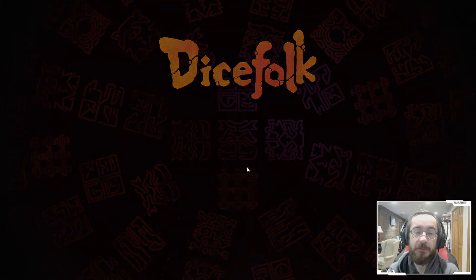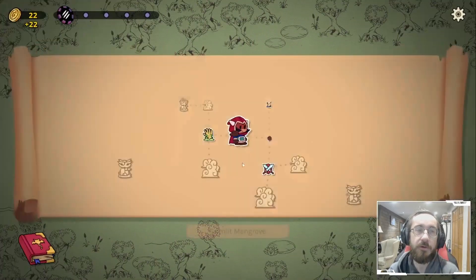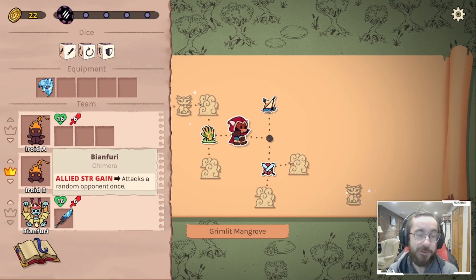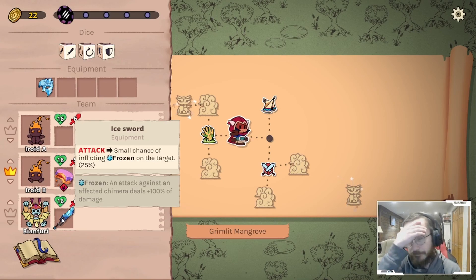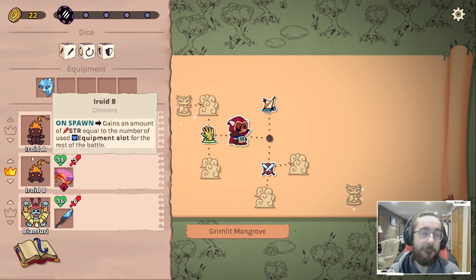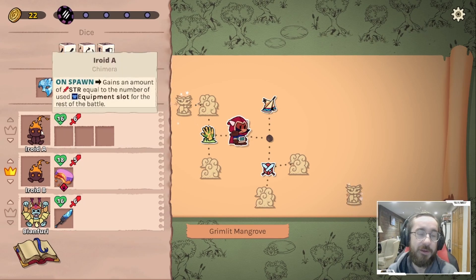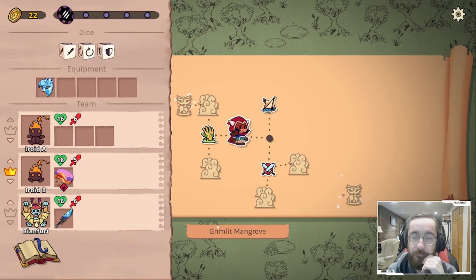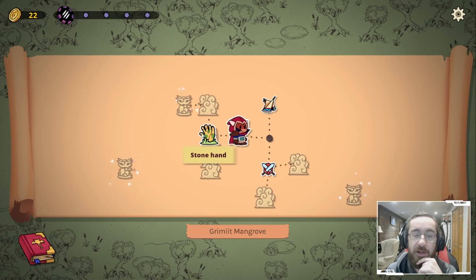Welcome back everyone — this is episode three of customs in Dice Folk. Last time we finished up Act One with our team that revolves around gaining strength, featuring the return of Being Fury. Unfortunately we did lose our items on one character because they were breakable and he got KO'd, so that was unfortunate.